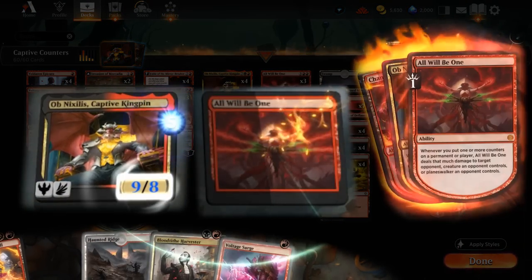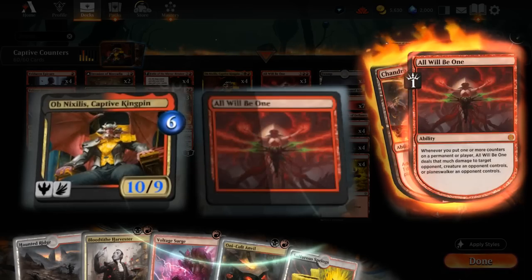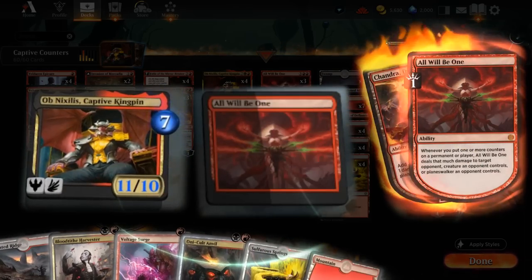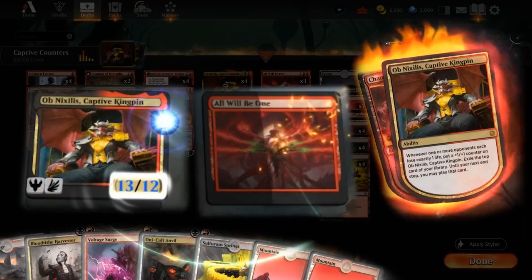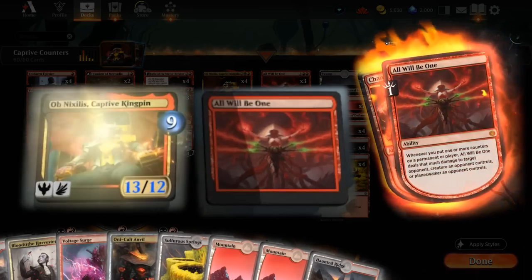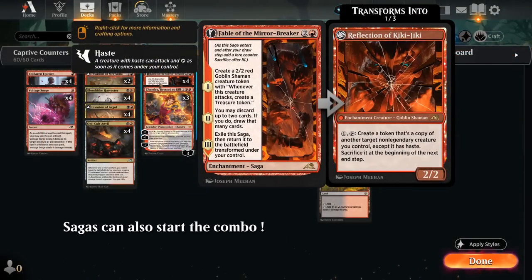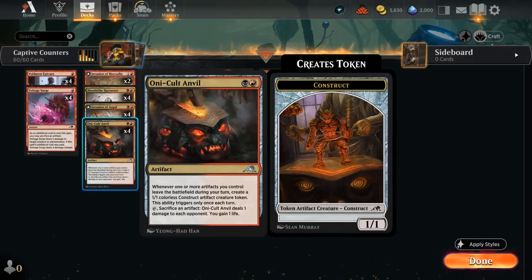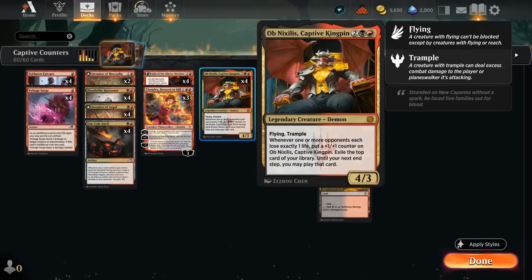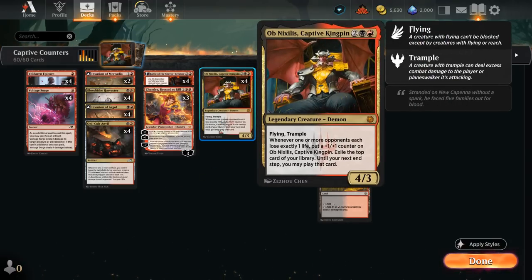Of course it's not the easiest combo to assemble since we need to get a four- and five-mana permanent on the battlefield, and they don't always provide immediate value. It can be pretty rough in a metagame full of midrange decks packing answers like Invoke Despair, which can also answer our enchantment. To help find the missing combo pieces, we can count on Fable of the Mirror-Breaker — great synergy with the treasure tokens generated by the shaman, which also fuels our Oni Cult Anvil. Turn after turn we can drain the opponent for one, make a construct token, exile the top card, and grow Obnixilus — potentially winning without the combo.